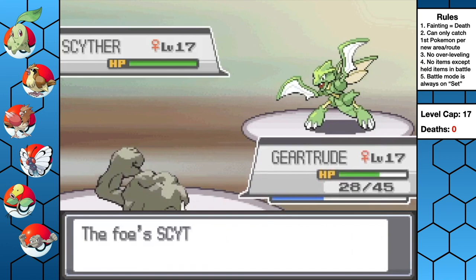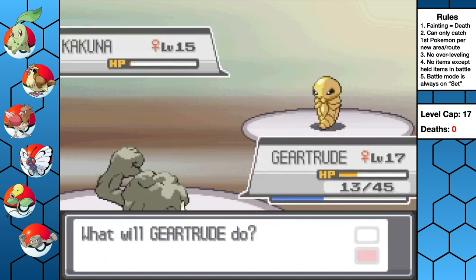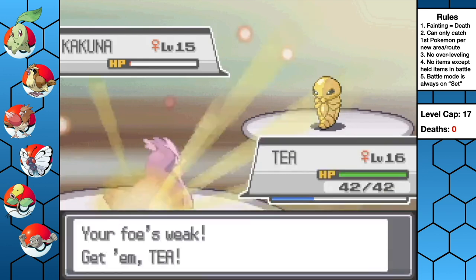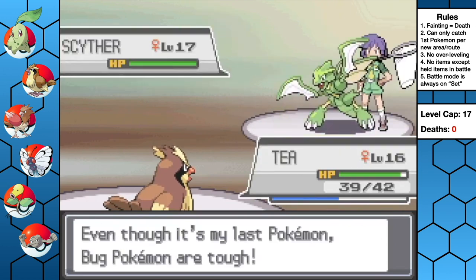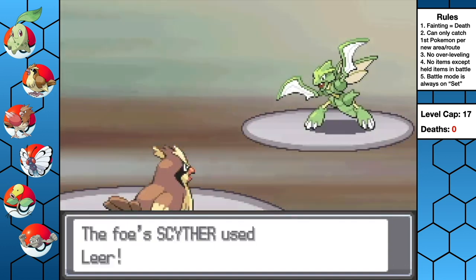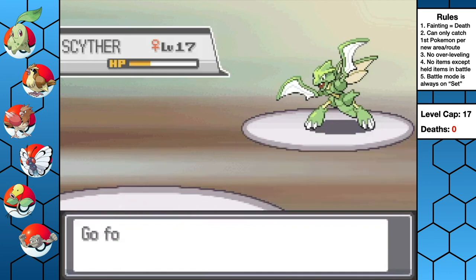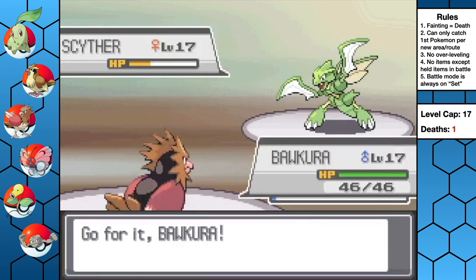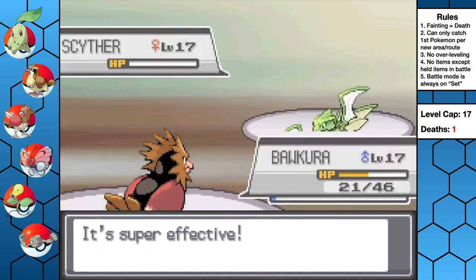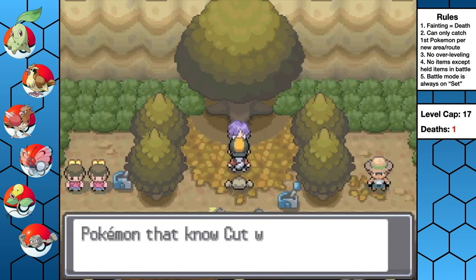Geertrude manages to land the next Rock Throw, but Kakuna lives on what must be just one HP. I switch in Taya, who takes down Kakuna with two Gusts after Bugsy potions. Scyther comes out yet again, lowers our defense with Leer and uses Focus Energy to increase her critical hit rate. Taya can't survive another Quick Attack, so I sacrifice Flapjack to get a safe switch into Bakura, who tanks another U-turn below half before returning fire with a STAB super-effective Aerial Ace for the win. If Bugsy had landed even one critical hit with Scyther, it could have been the end of the run right there.